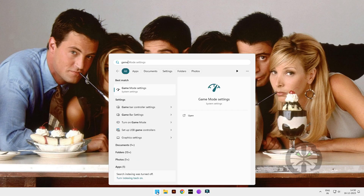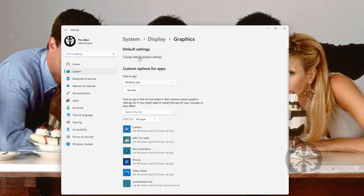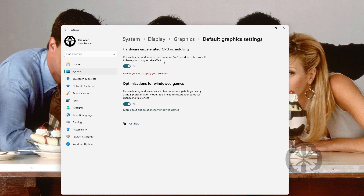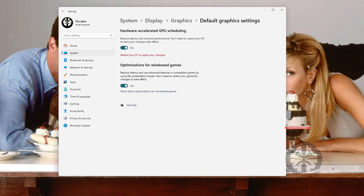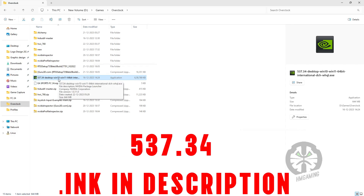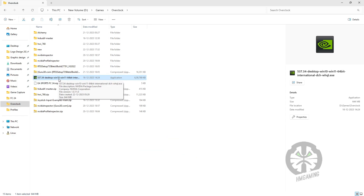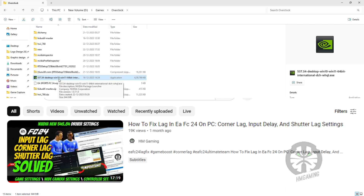I suggest some Windows FPS boost tricks — if you already knew those, just skip this part. I tried different versions of drivers, even the latest one, and driver version 537.34 is the only driver that gave smooth gameplay in FC24. So please do a proper clean driver install using the DDU software. Check my previous video if you have any doubts about DDU software and all other settings related to a clean driver install.